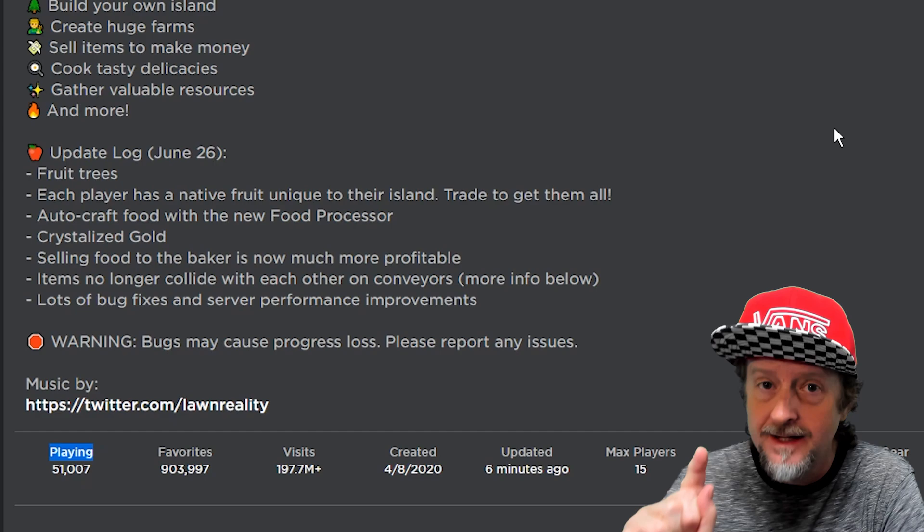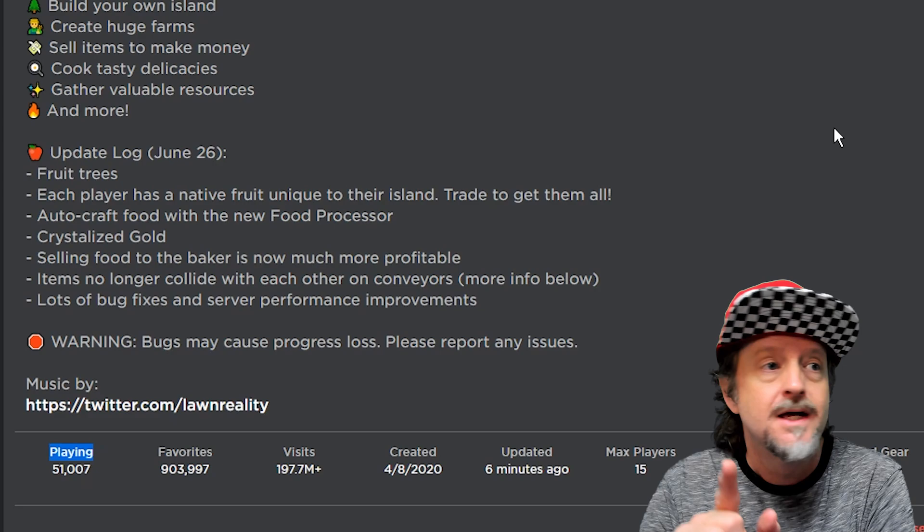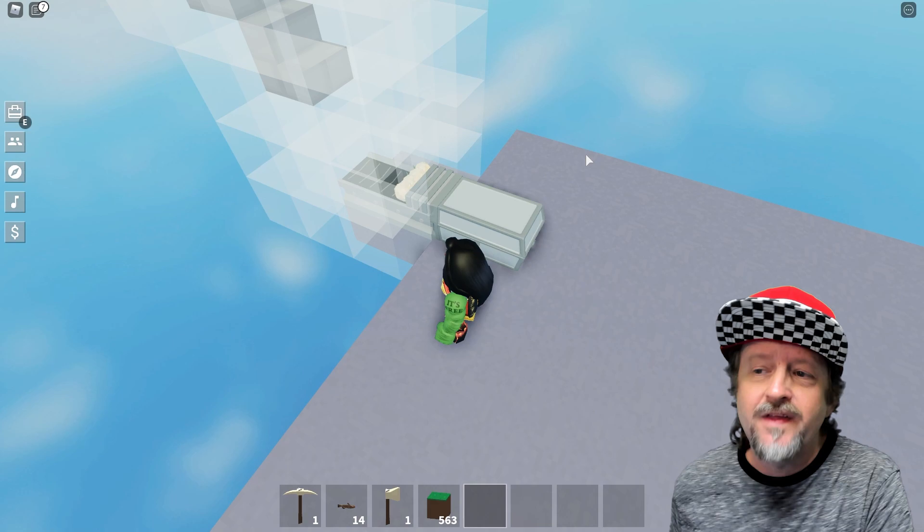The game page says selling food to the baker is now much more profitable. I think this means they are working really hard to balance the economy - the onion gold auto farming market. They want you to make some money AFK but make even more money without AFK. I think this is how they're going to do it.